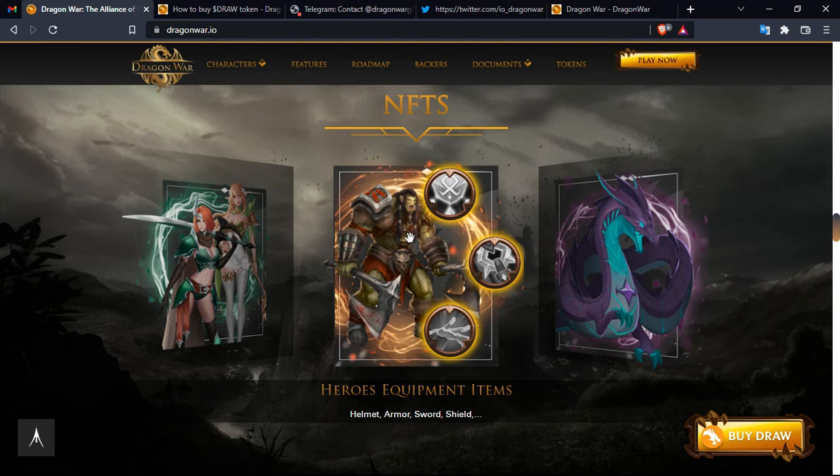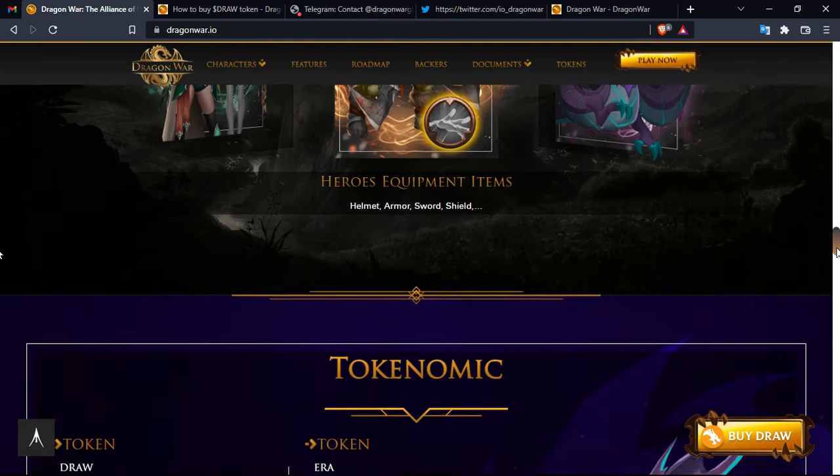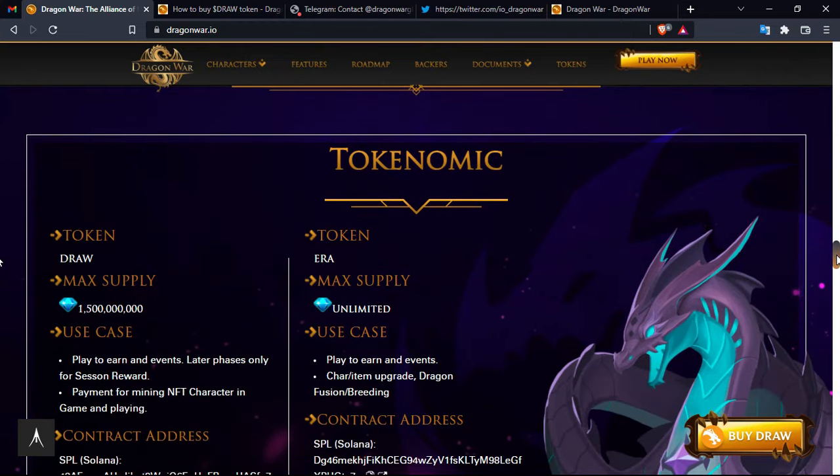Here you can see examples of the NFTs you can buy — there are heroes, dragons, and also equipment and items such as helmets, armor, swords, and shields. All of these are NFTs that you can buy and exchange in the marketplace.